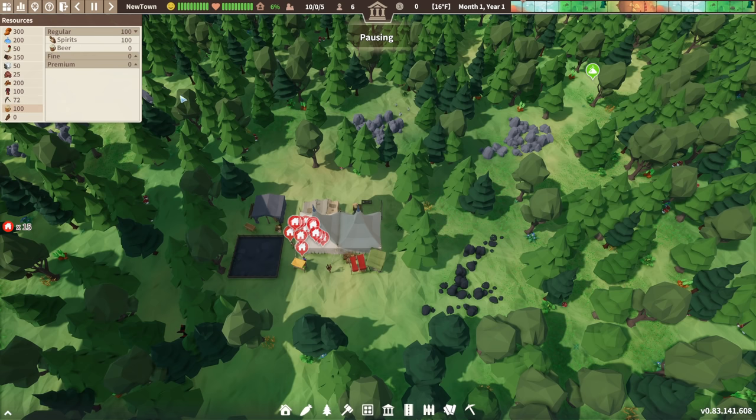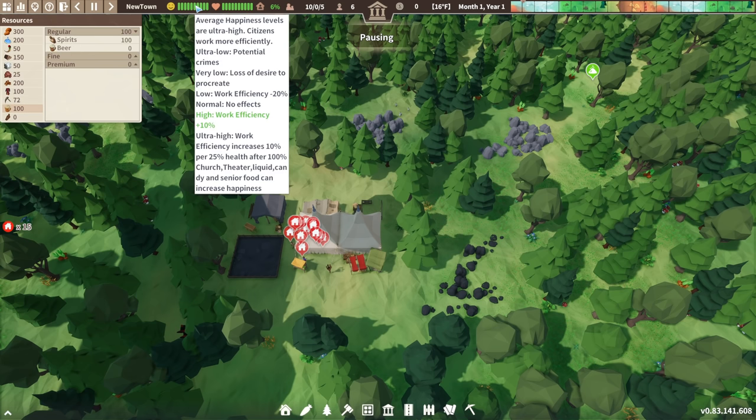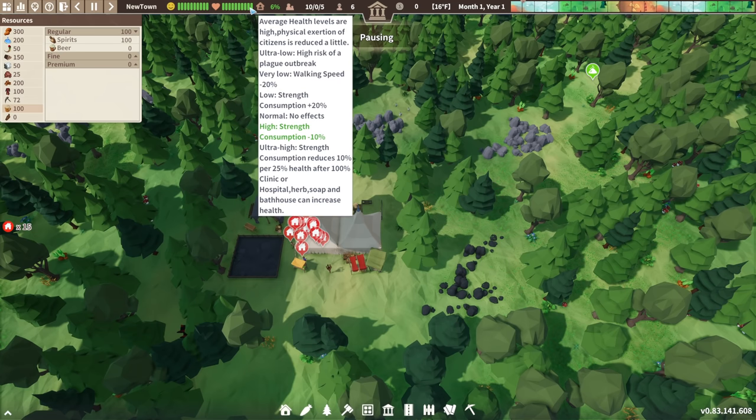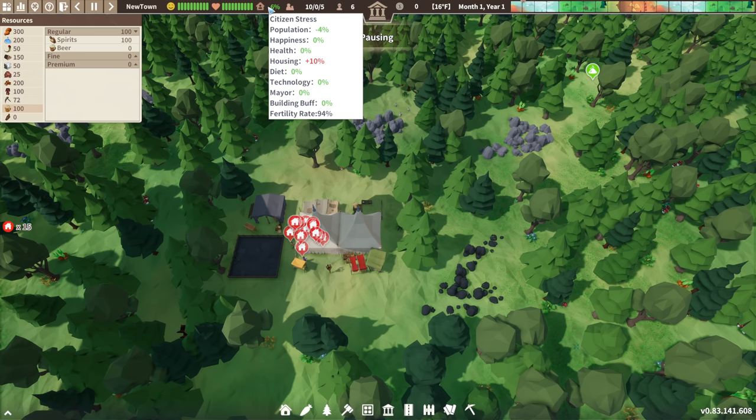There are also beverages. Up here we have happiness — the happier your town, the more efficiently they work; the sadder they are, they can turn to crime or lower the fertility rate. Then health, driven by hospitals, medicine, soap, bathhouses, etc. — the higher the health, the faster the fertility rate; lower health can trigger plagues. Both factor into citizen stress, which is a summary of all stressors driving fertility rate. Currently, because citizens are homeless, we have housing stress.